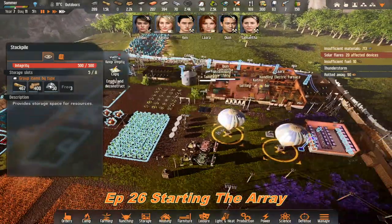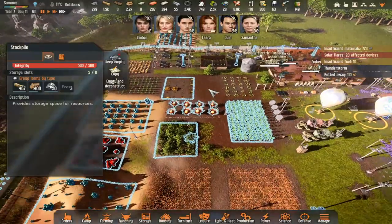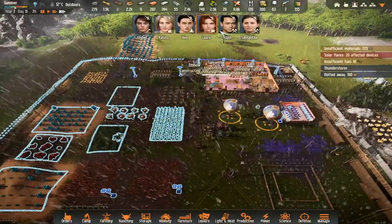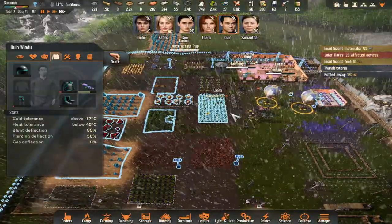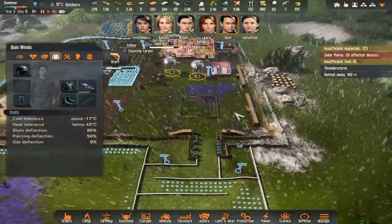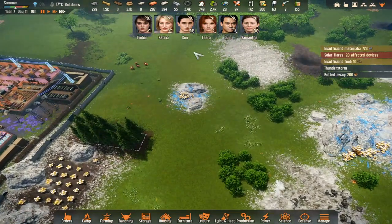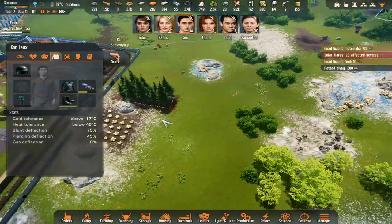Hi guys and welcome back. You've just caught me in the middle of a thunderstorm - on the game of course. First thing we need to do is get some of these crops in here. There are quite a few here and some over there, so we'll gather these in first. We also need to get the scrap in here, but we also need to do exploration missions. We'll get Quinn scavenging and that rain's cleared nicely.